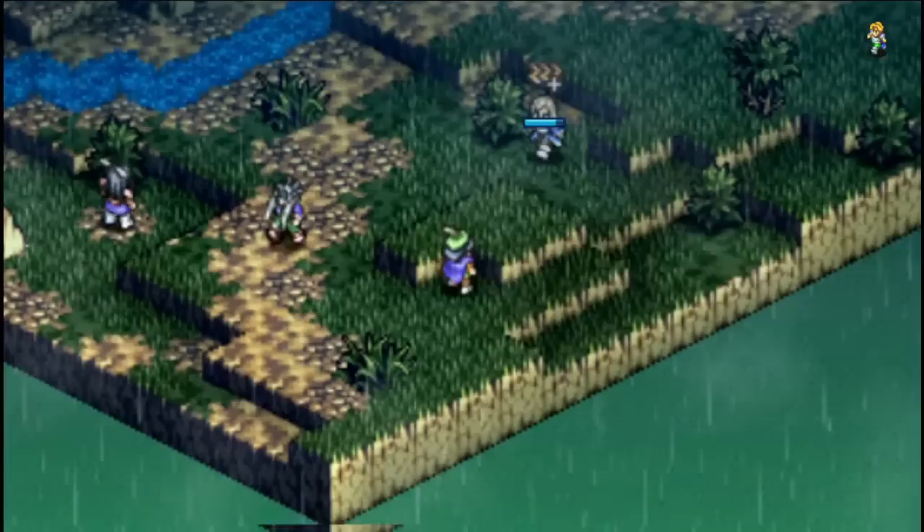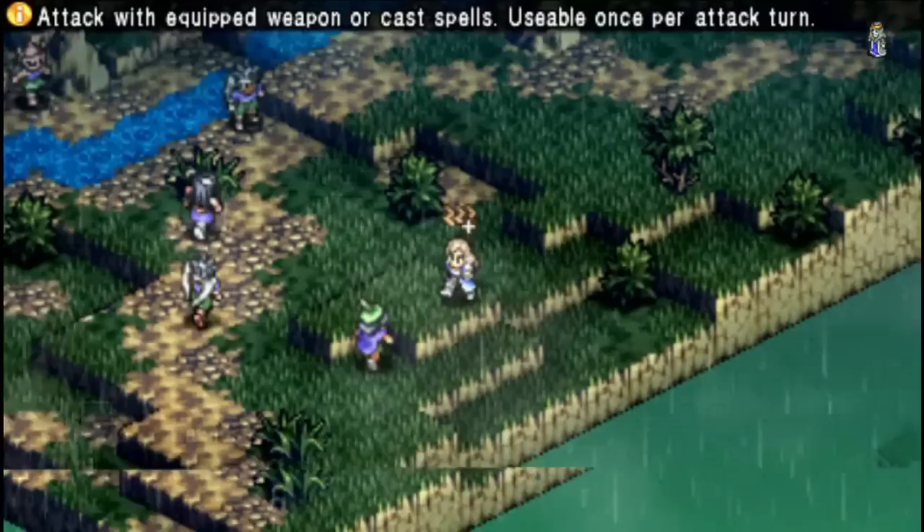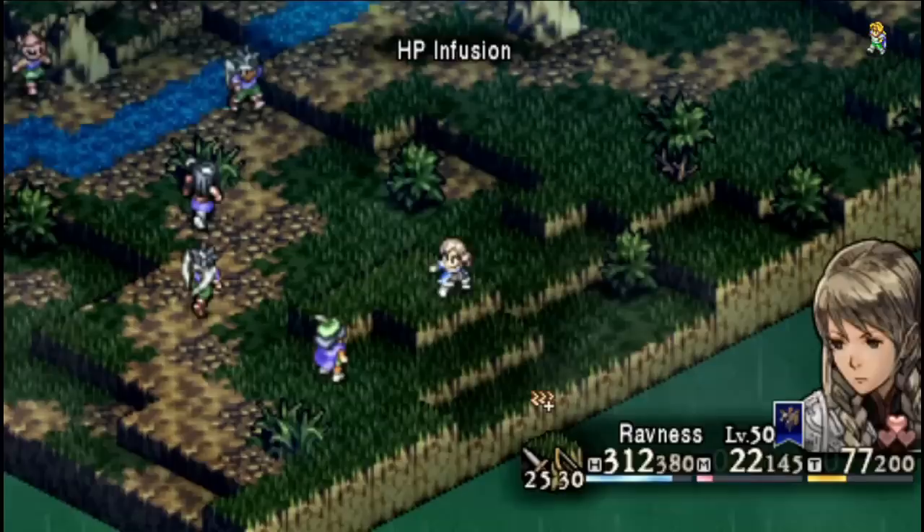There's absolutely nothing stopping you from making a stun pike build here. We see that the enemy showed up with a Thunder Bow that would have done around 80 or 90 if we didn't have our Bow skill. So we see immediately we're going to have a problem from that archer, so we run up and take our pretty decent damage.